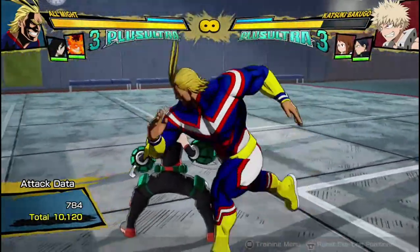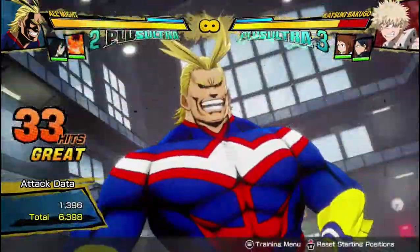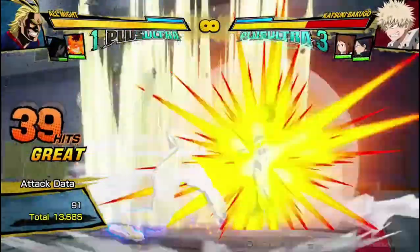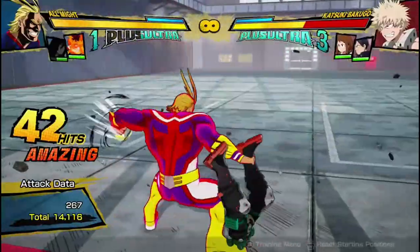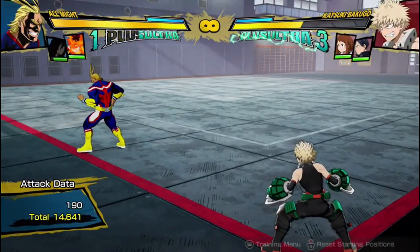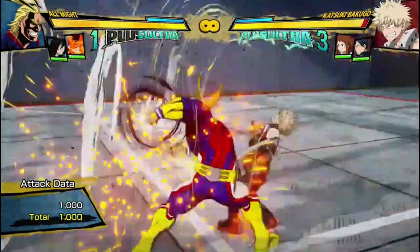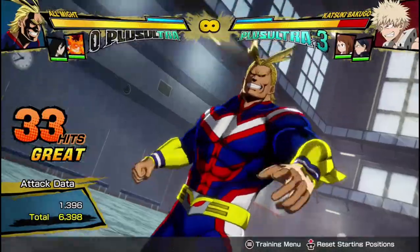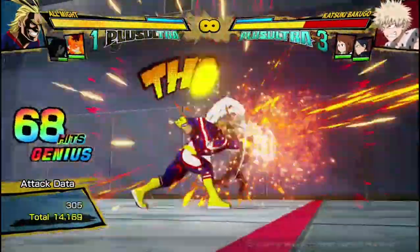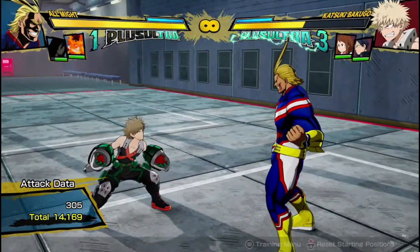This is where All Might really shines with Aizawa support or some other combo support. He can combo off of his Plus Ultra 1 — if you bring out Aizawa just after the first hit lands, the opponent will be captured and then you can go into your combos. 14,600 damage for one Plus Ultra is pretty amazing, and Aizawa is practically back at the end. You can also keep it meterless and it still does really good damage — 14,200 damage for a single Plus Ultra combo, which is free and super easy.